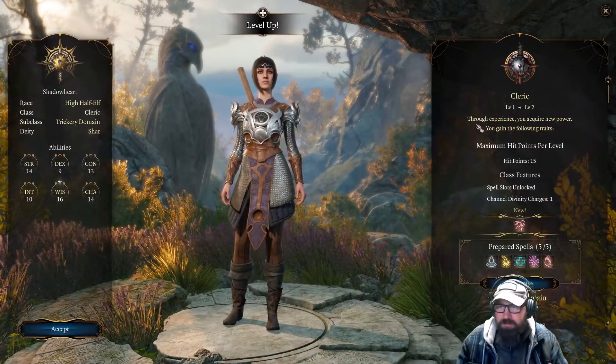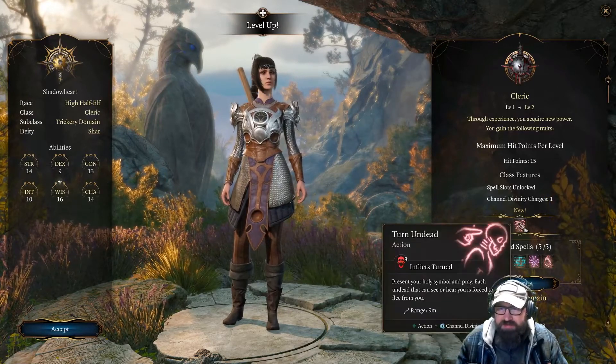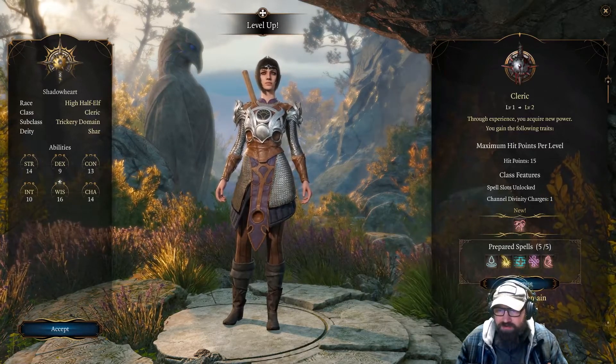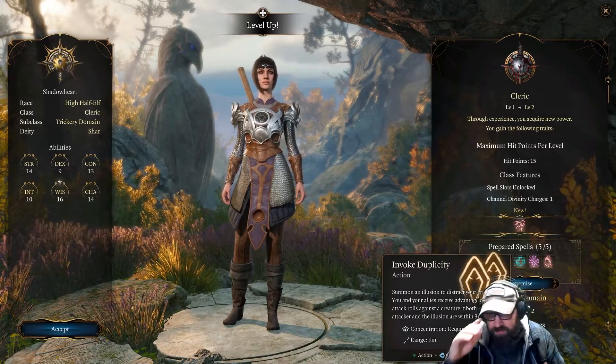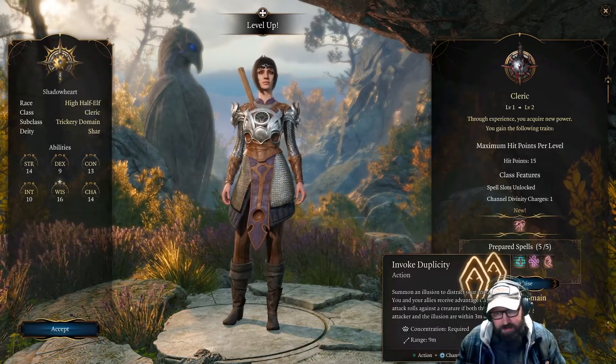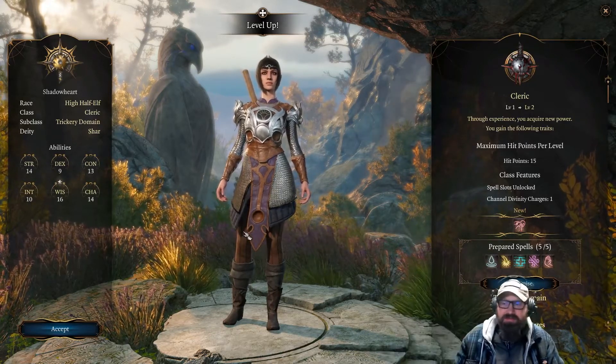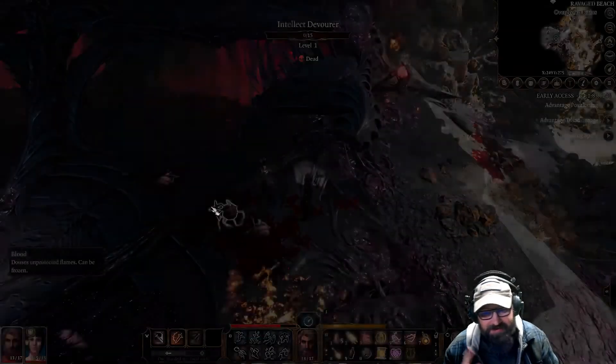Level up here. Prepared Spells — she gets Turn Undead. And her Trickery Domain gets Invoke Duplicity: summon an illusion to distract enemies. You and your allies receive advantage against a creature when both the attacker and the illusion are within three feet. That actually sounds pretty cool. We just have to remember it's there — that's the hard part.